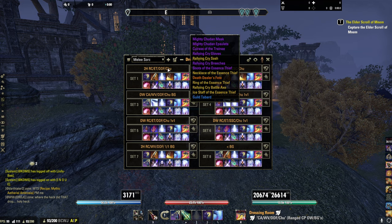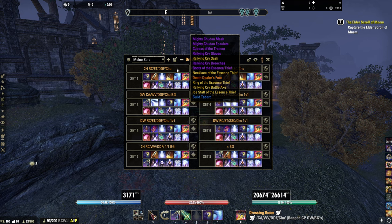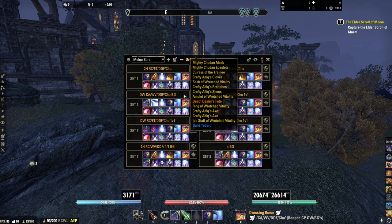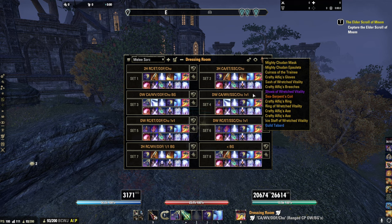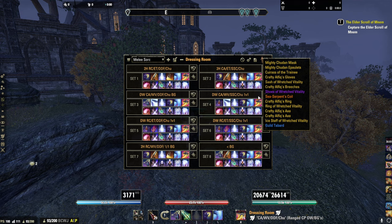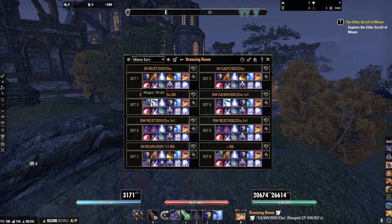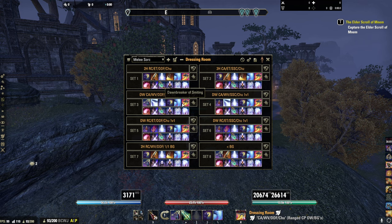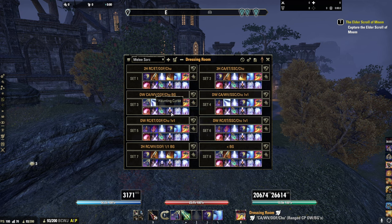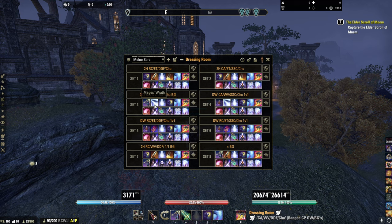You don't even need sugar skulls for this either — I run bi-stat food instead. You've got the Rally Cry version and the Crafty Elfique version; Rally Cry is better for playing solo, no question. Then there's the dual wield version: Crafty Elfique, Wretched Vitality, Death Dealer, Sea Serpent's Coil. This is a Rune Prison style setup. Sea Serpent's Coil is definitely the way to run the dual wield build. The burst combo of Curse and Crystal Frag together can crit for 22 to 25k damage combined in battlegrounds.